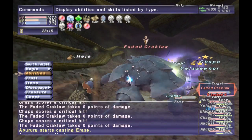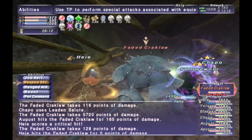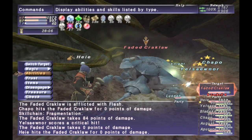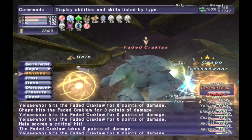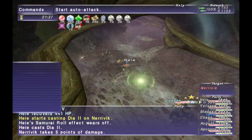He will be weak to whatever the opposite of that element is. So if he's casting fire, you'd want to be doing water damage, ideally, to deal additional damage. That's pretty much it for the Jagle.